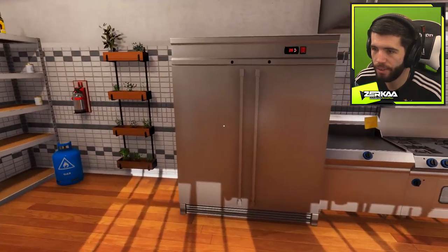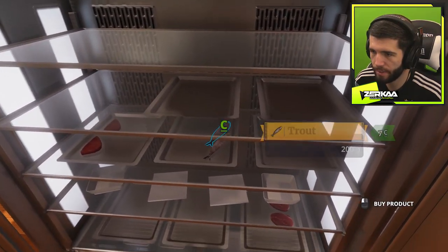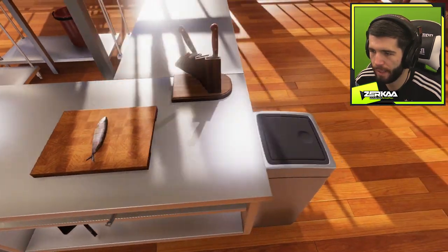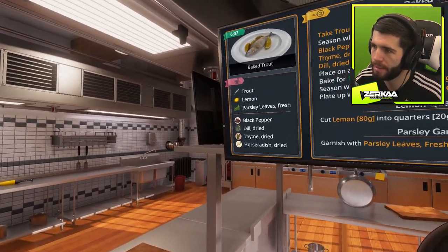So I need to take trout — where's the trout? In the fridge? Is that a trout? It looks like a trout to me. Take the trout. Always everything in the kitchen costs money — plates, products and especially repairs. I've taken the trout. Season it with black pepper, thyme and dill.